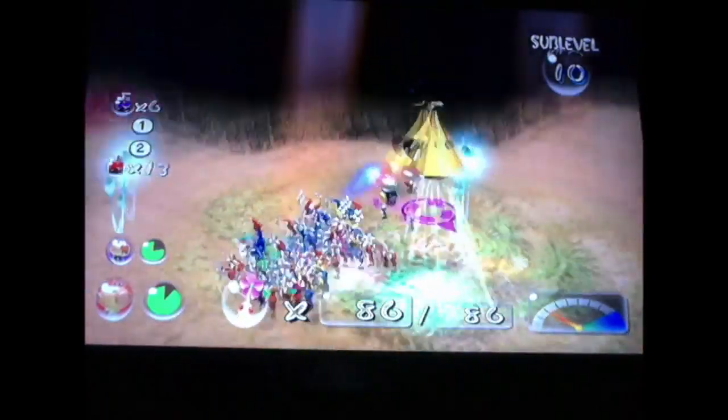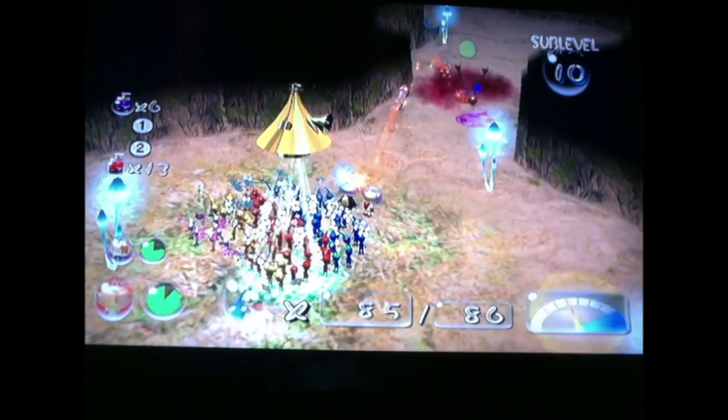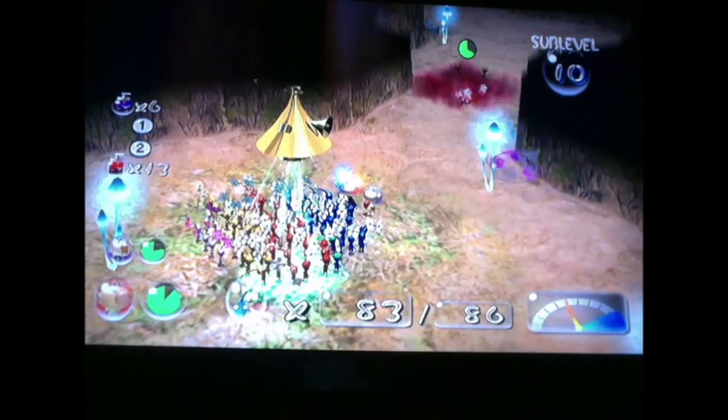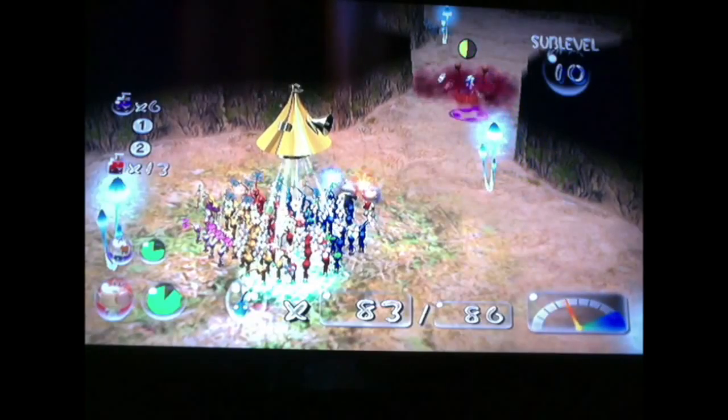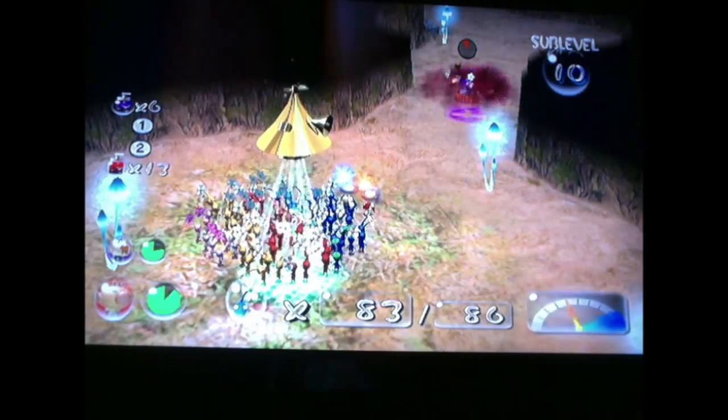This place has two more Emperor Bulborbs. Although, it's kind of risky because the first one is in front of a poison generator, unfortunately. Well, men take the risk. Try to destroy the poison generator without waking up the Emperor Bulborb. Okay, now come back.